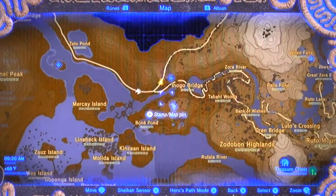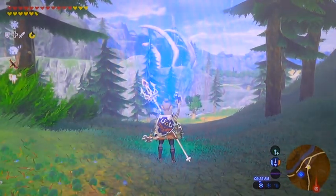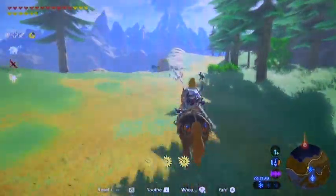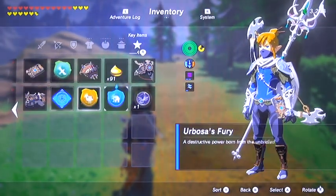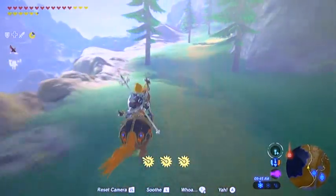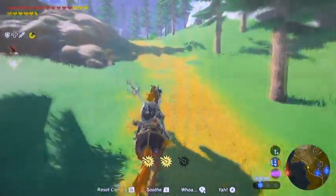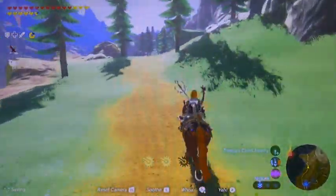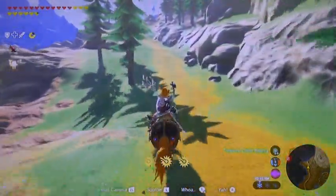There's a minor test of strength shrine right there. And something I should point out: as soon as you're done with the Zora's Domain Divine Beast, I always like to disable Mipha's Grace. The reason is the game stops producing fairies. I'd personally rather have a pouch full of four to six fairies than rely on Mipha's Grace, which takes about ten minutes to recharge. So personally I'd much rather continue having unlimited fairies in this game.